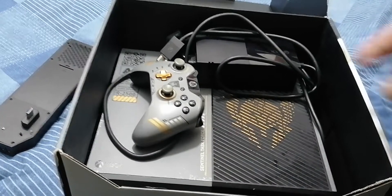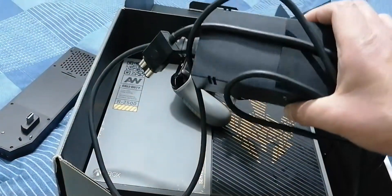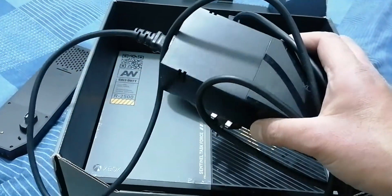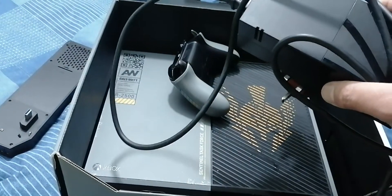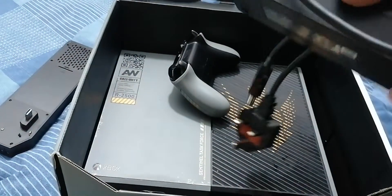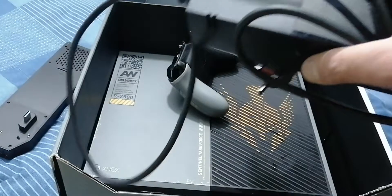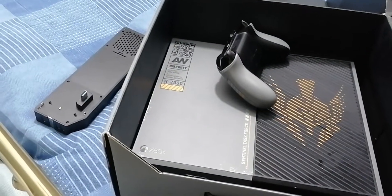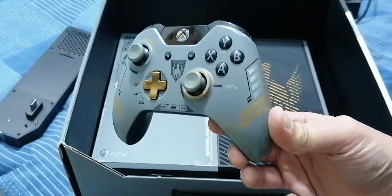Look at this, we've got a huge power brick here. This is the first Xbox One console that you cannot stand vertically — if you try to put it vertical it would just damage it. The separate power supply was very very bulky. And then that's the other controller that comes with it.